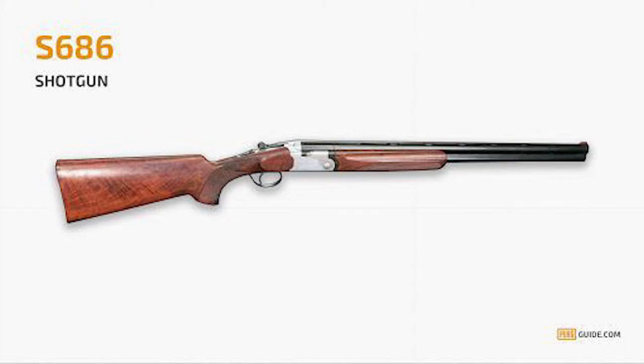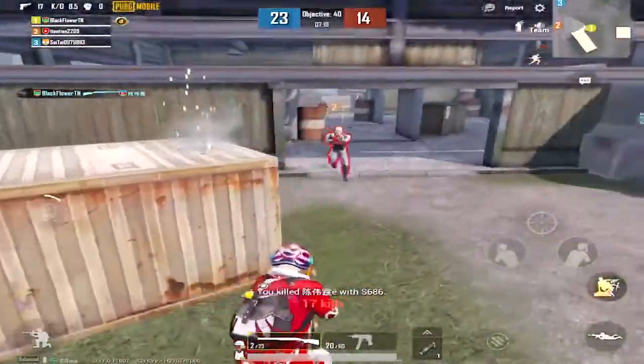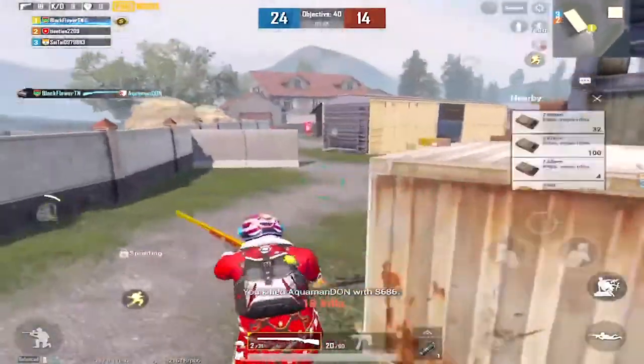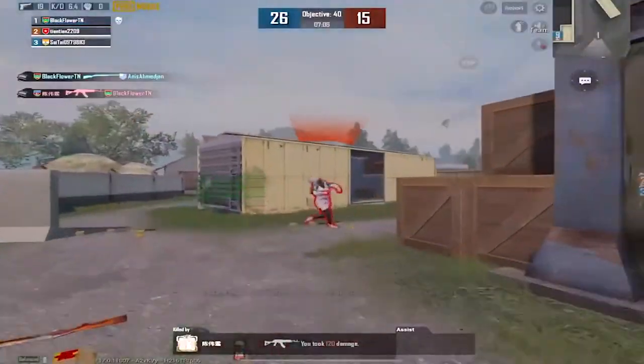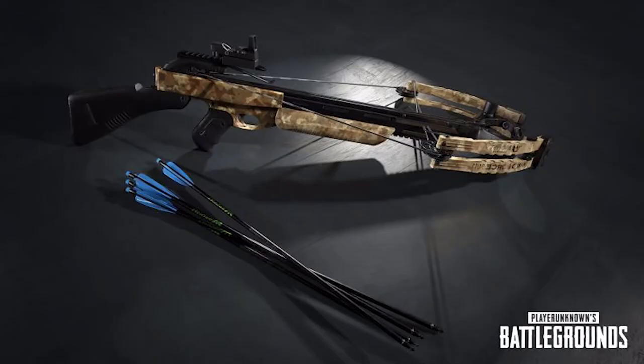Number five: the S686 shotgun. The S686 is a double barrel shotgun with a base damage of 216. Players often choose the S12K over this weapon due to its limited capabilities, but the S686 excels in mid-range combat compared to other shotguns in PUBG Mobile.